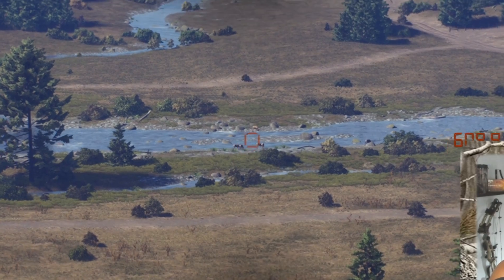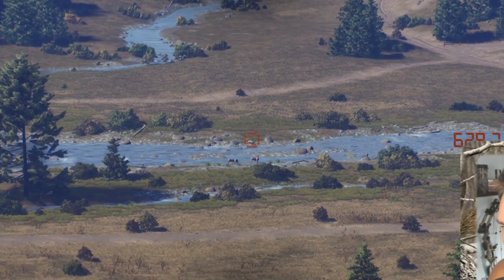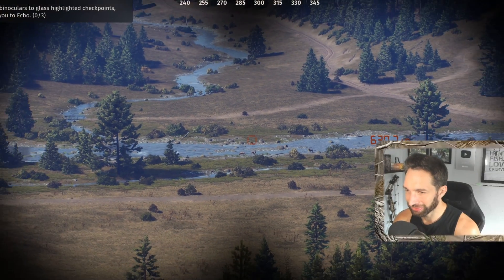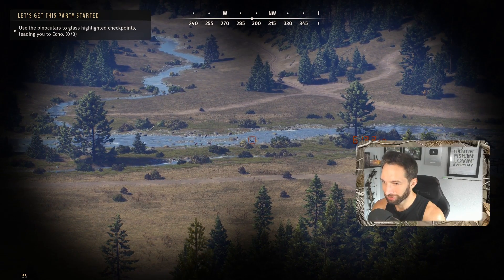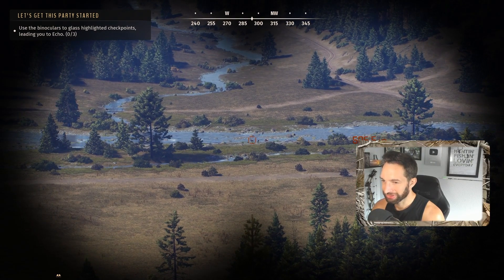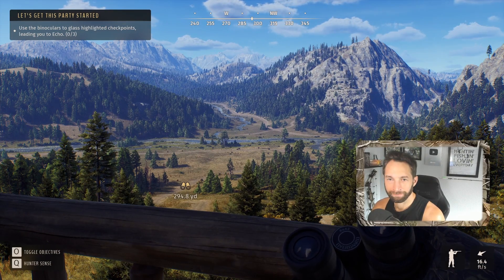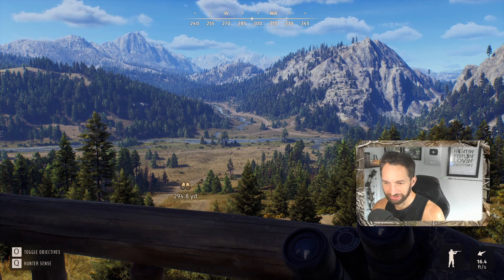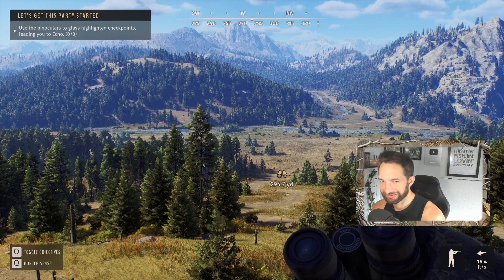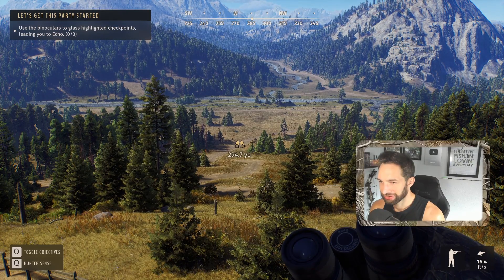Look what we have out there — I'm definitely seeing a buck. I can't tell if it's a mule deer or a whitetail, but it's definitely a nice buck out there at about 630 yards. Another buck right there — you can tell by the wide front shoulder stance as he's walking. These more feminine ones are definitely going to be does. Now we're going to press O to find our objective: use the binoculars to glass highlighted checkpoints leading you to Echo.